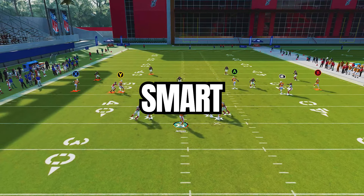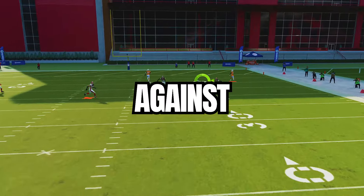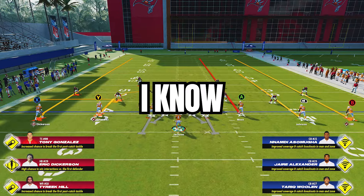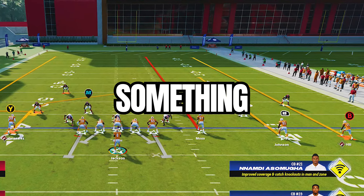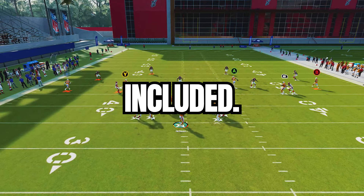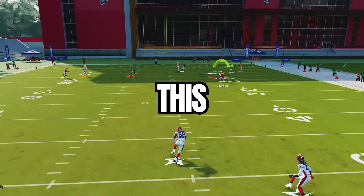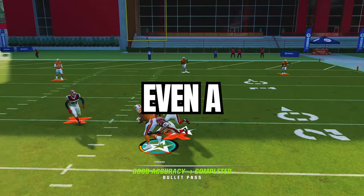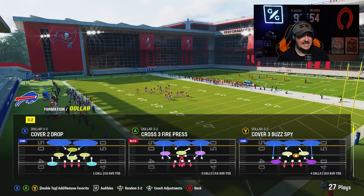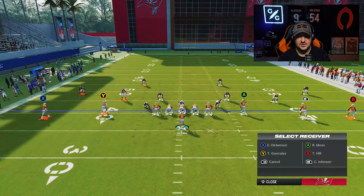Today we're going to talk about the smart routed streak route as a way to get quick yardage against zone coverage in Madden 24. This sounds really simple but it's something we've talked about before and I think people are really sleeping on this — myself included. I was labbing around with this the other day and realized how good this route combo is, and anytime you smart route a streak pattern on the field...